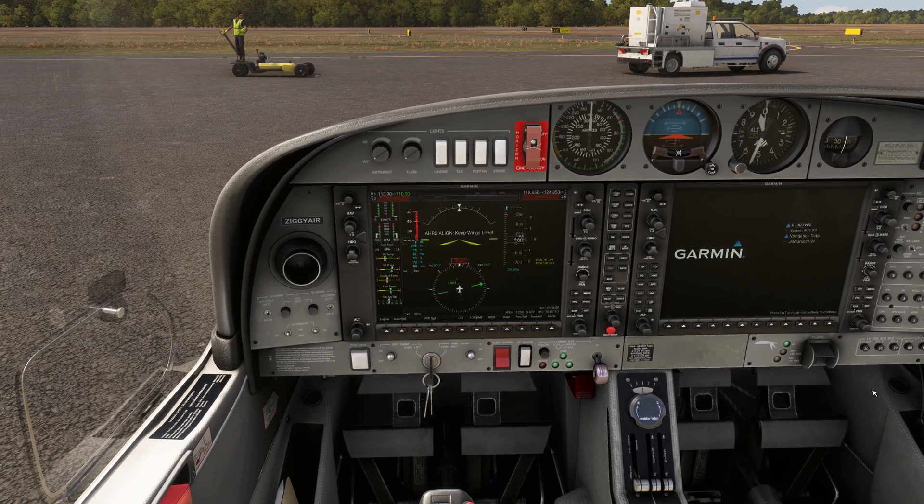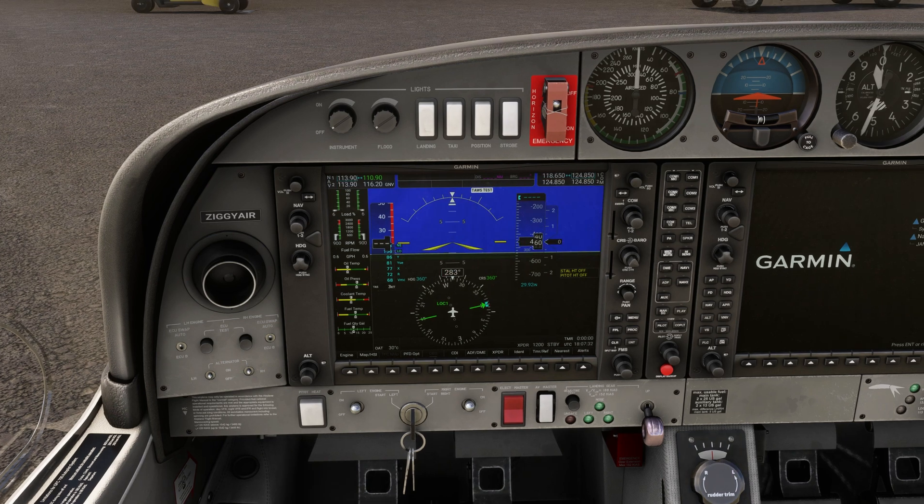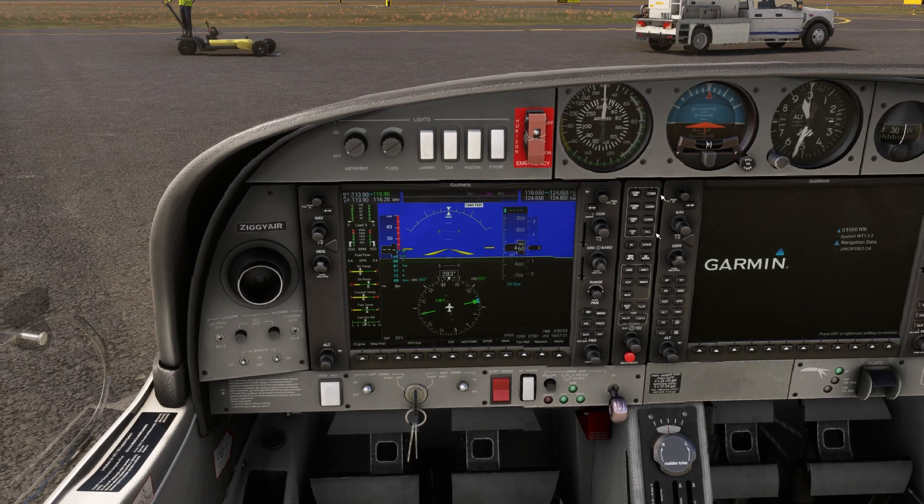We got two good starts. Set the AV master on, pitot heat on, and then set our communications to ground. One thing about the Say Intentions interface — if you haven't seen my previous video you can click the link — I go into more detail there. But here's the interface: it gives you information about your frequencies and all of that, so it's very useful.